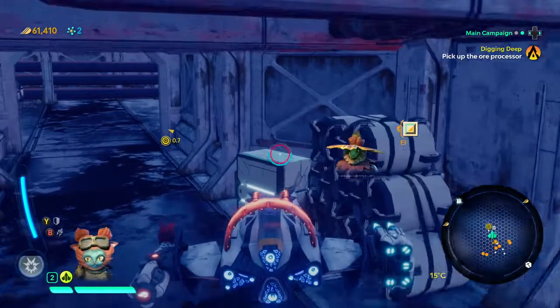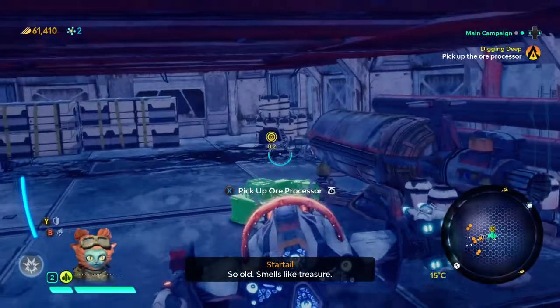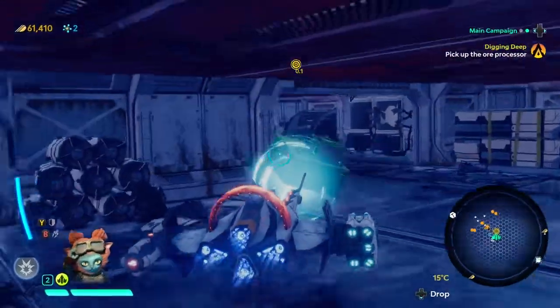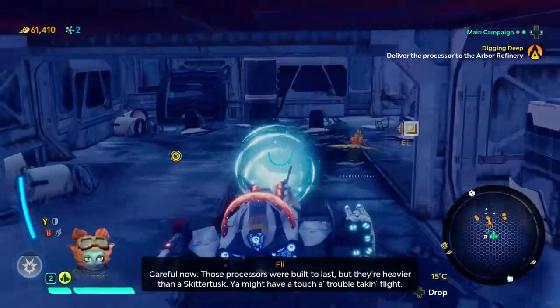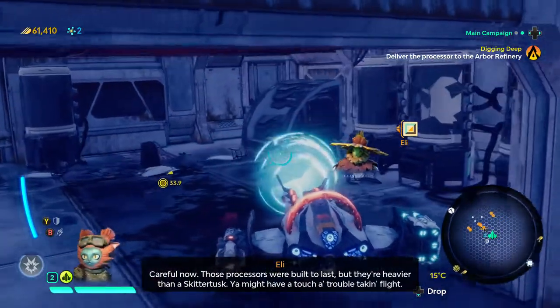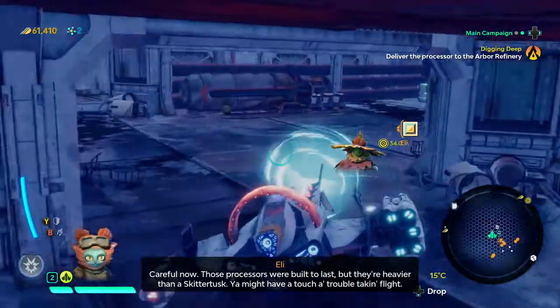The good should be somewhere inside. Smells like treasure. Gotcha! Careful now — those processors were built to last, but they're heavier than a skitter tusk. You might have a touch of trouble taking flight.